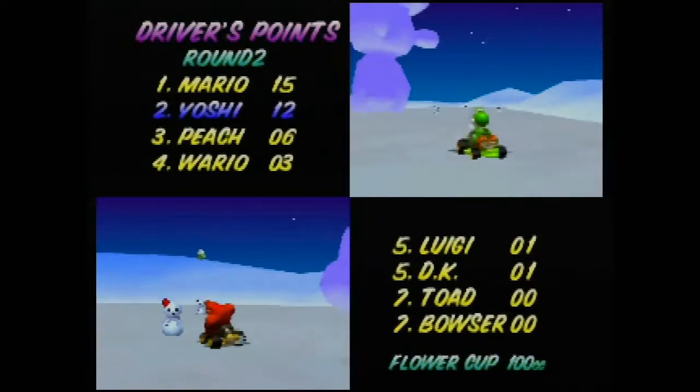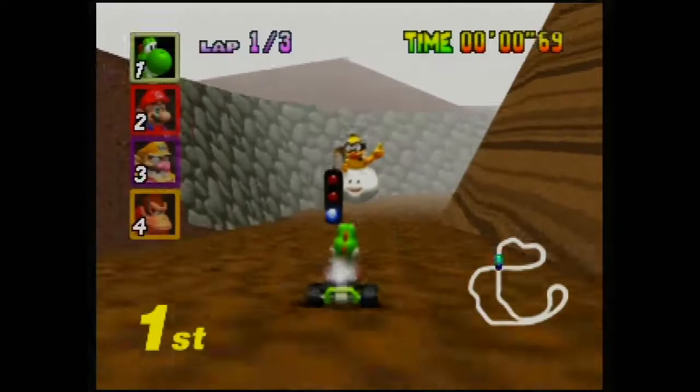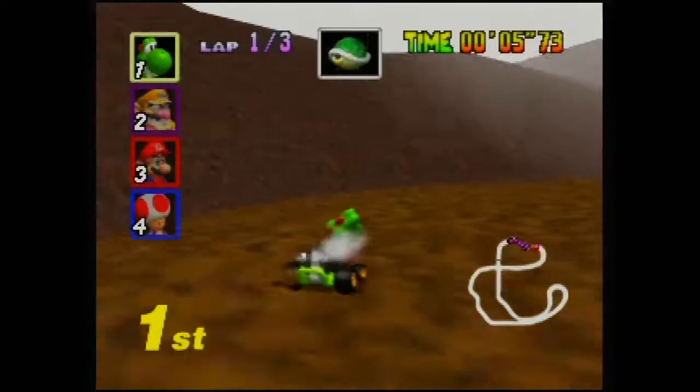So Mario is still beating us hardcore because we got third. Who else has points? Peach has points, but she was eighth. So I like that, because that means she got some second place points in the first round, but they don't mean anything because she is not winning. Alright, if we can screw over Mario on this course, then I think we have it in the bag. And off we go.